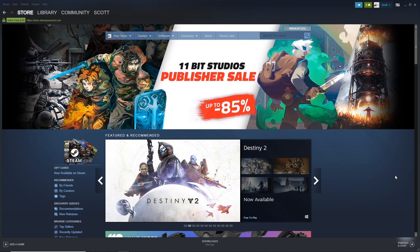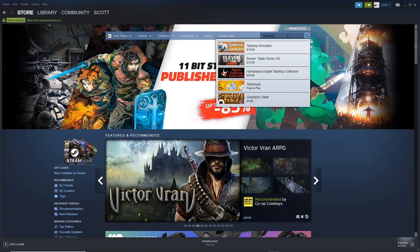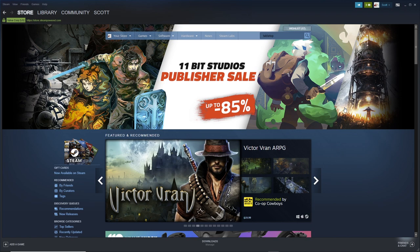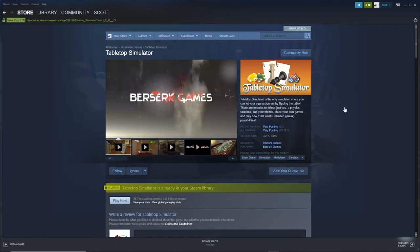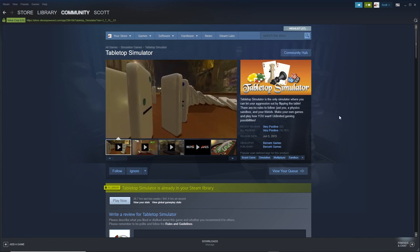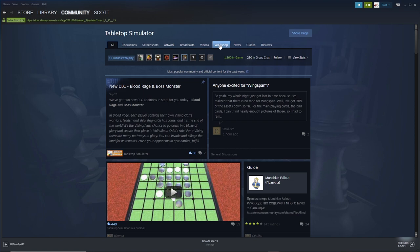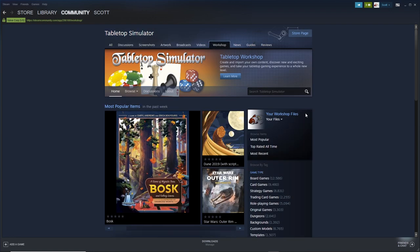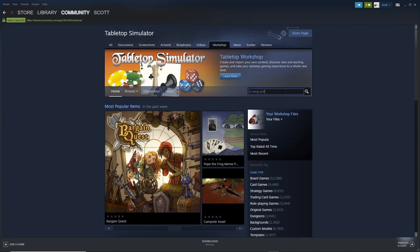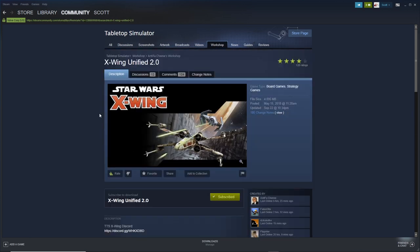So you want to play X-Wing 2nd Edition on Tabletop Simulator. First thing you'll need is the game, which you can purchase on the Steam Marketplace. Next you'll need to download the X-Wing 2nd Edition mod, which can be found by navigating to the Community Hub, then the Steam Workshop, and searching for X-Wing Unified 2.0. Subscribe to the Workshop content and you're ready to play X-Wing.